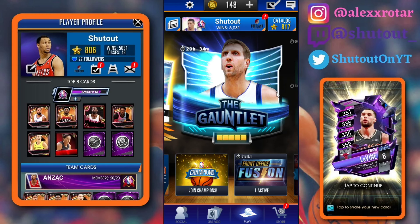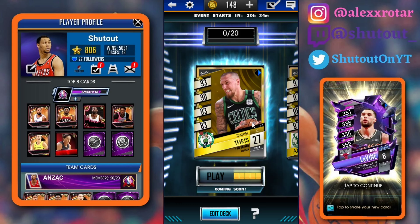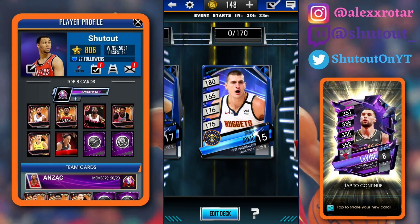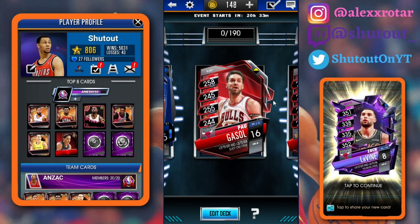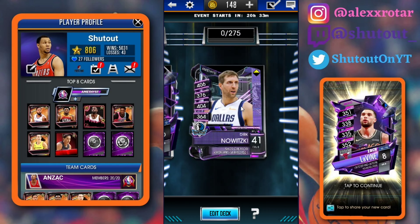The Dirk Nowitzki gauntlet is out and we'll go over some of the cards. It's a euro theme — we got Daniel Theis, we got Giannis obviously from Greece, Seimone Augustus who just got a spring card, Rudy Gobert which is our first ever special card in gauntlet so that's sick, Amad Zouzoui I believe — I needed that card for a pro — Nikola Jokic obviously, Pau Gasol who's also in the super store, Danilo Gallinari solid ruby, Nicholas Batum another solid amethyst, and then Dirk Nowitzki finishing off the gauntlet.